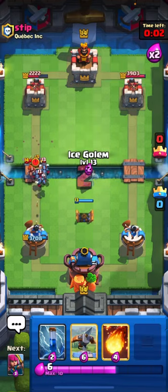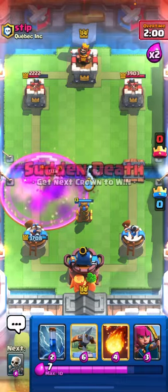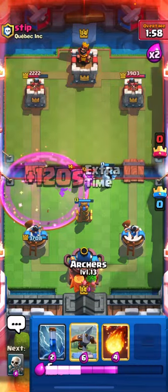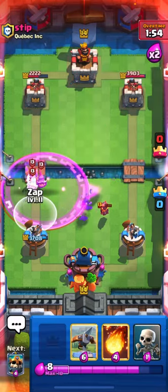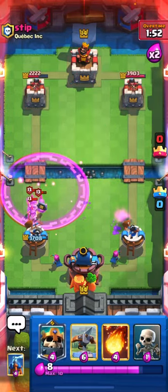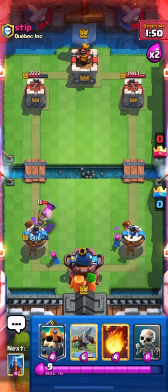Alright, he's going to push, so I'm just going to do the classic Ice Golem in the middle distraction strategy. That slipped — but you know what, it doesn't matter. We're going to Zap that. Archers should finish that. My Zap is so underlevel as well.